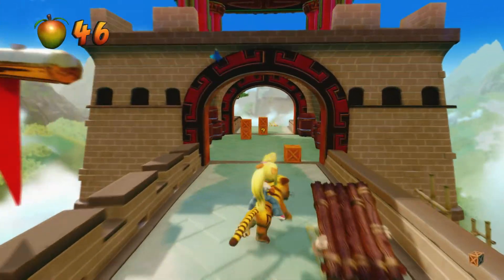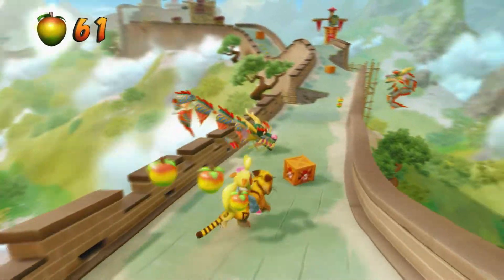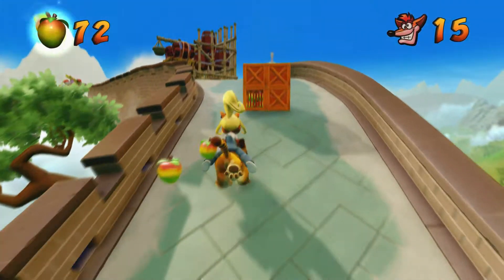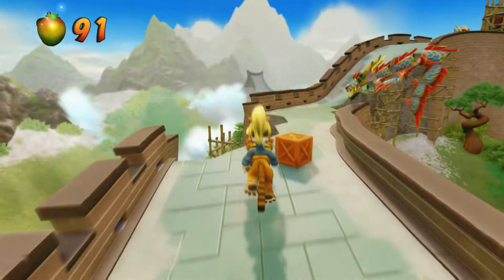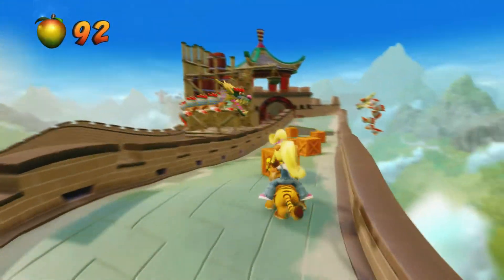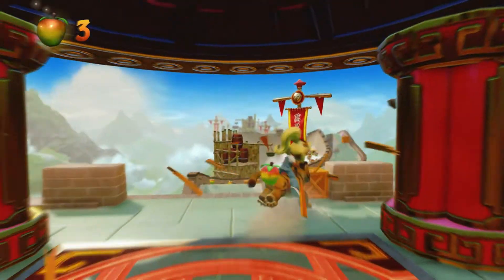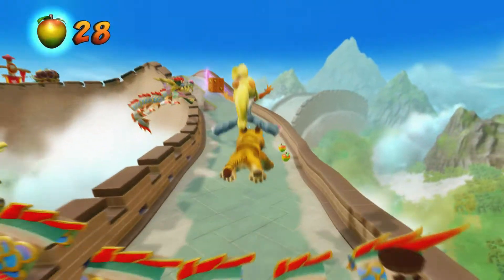Jump over the dragons. You can bounce off the guy on the right to get to the top, but you'll miss these boxes, so don't do it. Jump over that dragon, get that box up on the right, jump that gap. We need to jump over this dragon, then over this dragon, and go under this dragon as well as the next one. This guy we actually want to bounce off of because there are some boxes up here.